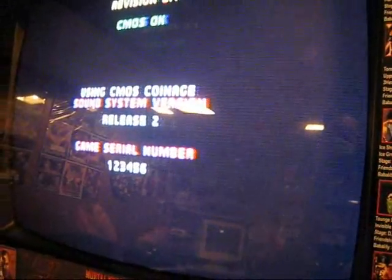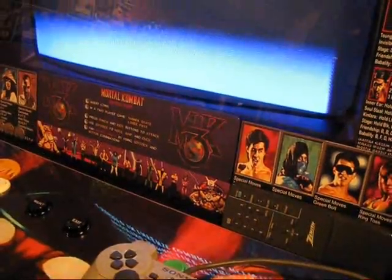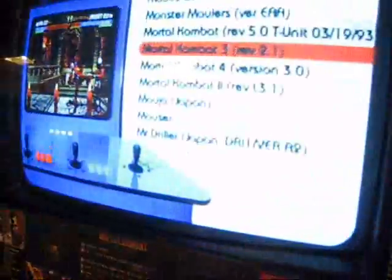Choose another game. Press O — it kicks in. There it goes. Press X again, hold it down — goes to the menu.